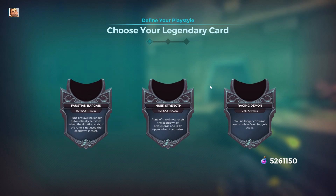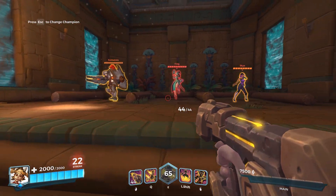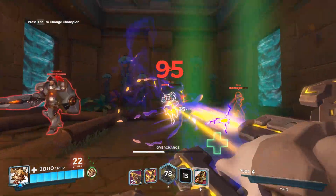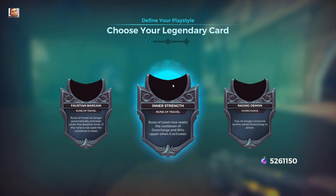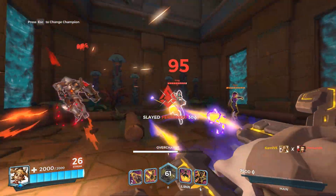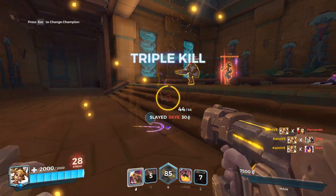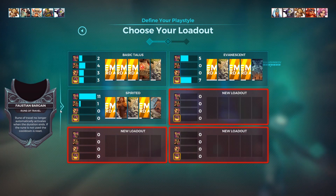The other legendaries have their merits too. Inner Strength: Rune of Travel now resets the cooldown of Overdrive and Blitz Upper when activated — this offers a lot of burst potential. Come around a corner, drop your rune, pop Overdrive, right click, activate it, right click again — a lot of quick burst damage. And lastly, Raging Demon: you no longer consume ammo while Overdrive is active. If I could have both of those at once — even at one or two ammo I could just go ham.